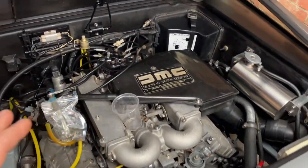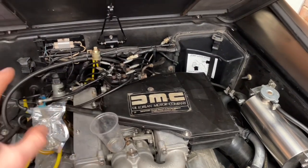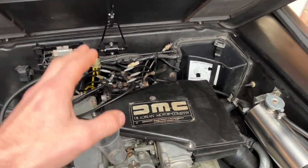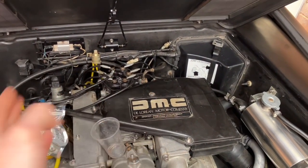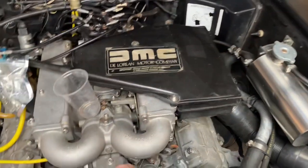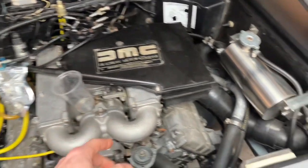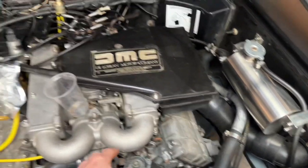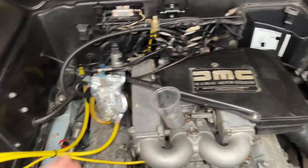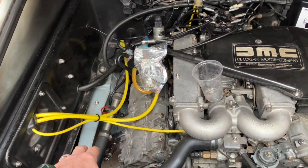First of all I put the dwell meter on and had a look at that while the engine was hot. I noticed it wasn't fluctuating between 35 to 45 on the four-cylinder mode — it was just staying static at about 45. I pressed the button and it jumped up to around 55, which it did correctly as per the manual. So that was an issue there, which then leads you to the oxygen sensor.